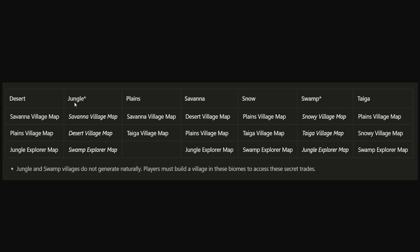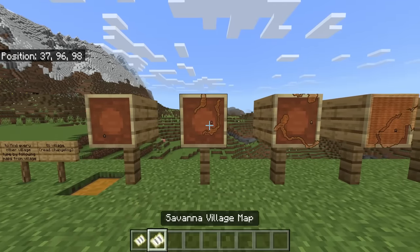Once you've been to a jungle, you can then go to a swamp. From a swamp you could get a snowy map, a taiga, a jungle, etc. Basically, you can bounce from village to village with no problem at all. There are seven maps in total for you to explore.